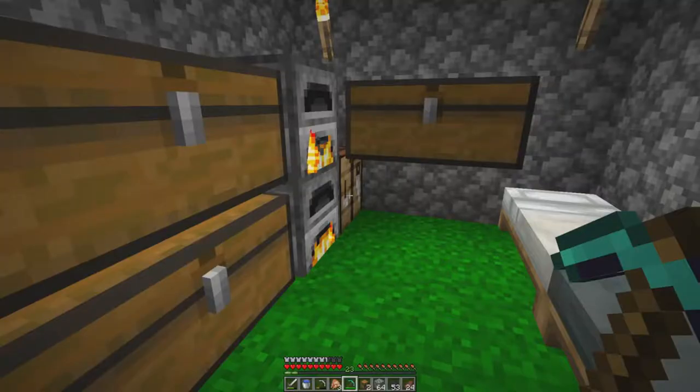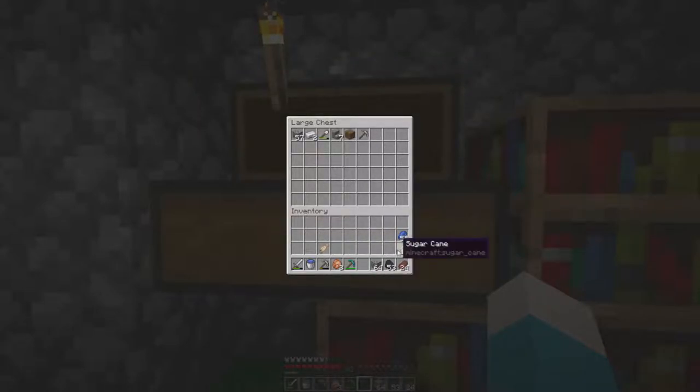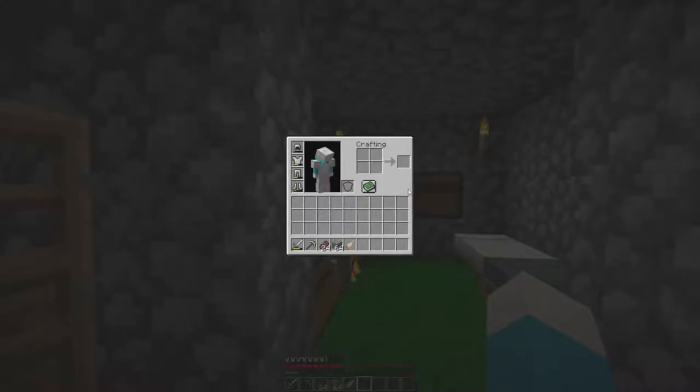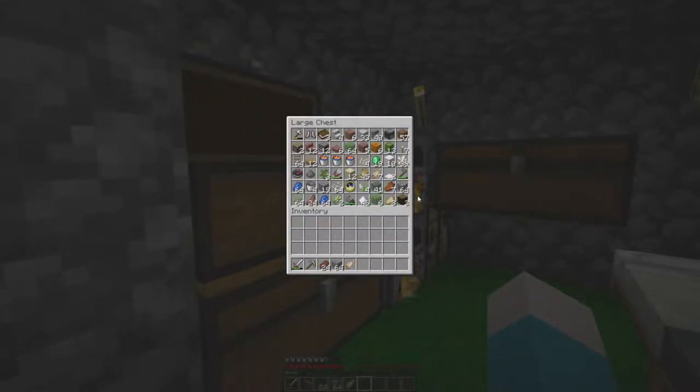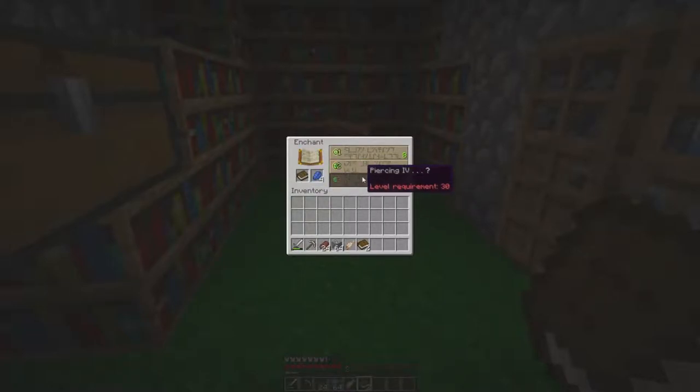I'll just put a chest there and throw everything extra in. I need the food; a water bucket won't help in the nether but the cobblestone might. Let's just take one cooked item with us. We have iron armor that is on the verge of breaking, and I just found my books. Let's see what we can get — Unbreaking, Efficiency 2.